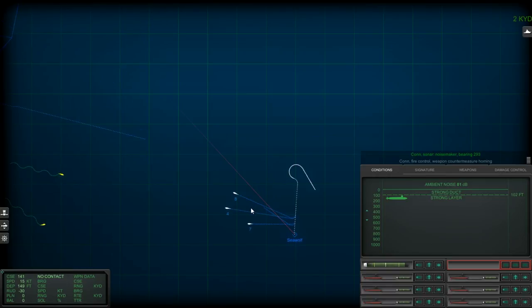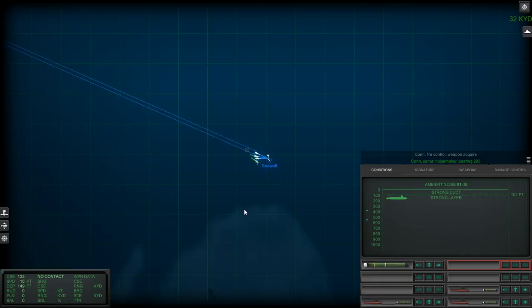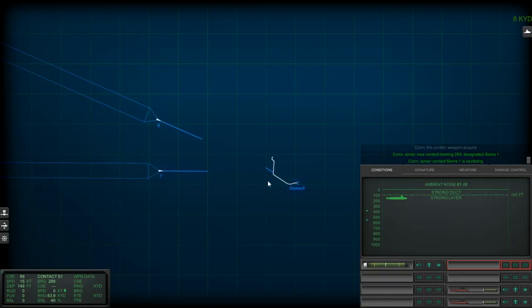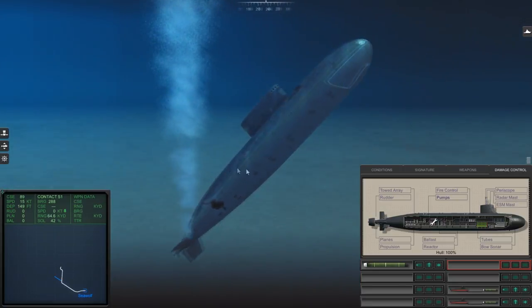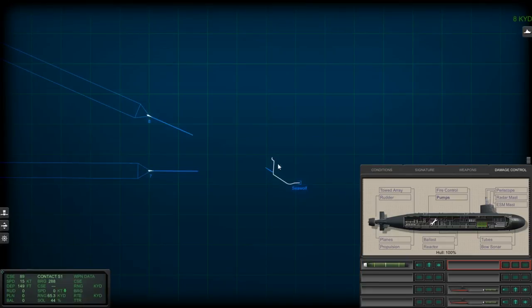We're going to litter the ocean with torpedoes, and some of them will hit, presumably. Noisemaker bearing 2-9-3. New contact bearing 2-8-9, designated Sierra 1. Where is this contact? Contact is fading — well, where is it? I think we may have sunk it. There appear to be two enemy submarines that are sunk that we never detected — I just killed them with my massive volleys of torpedoes. We didn't detect the Ming.